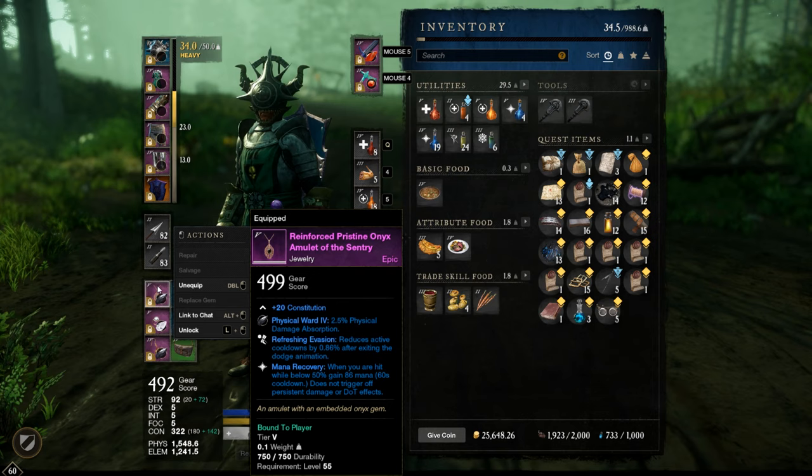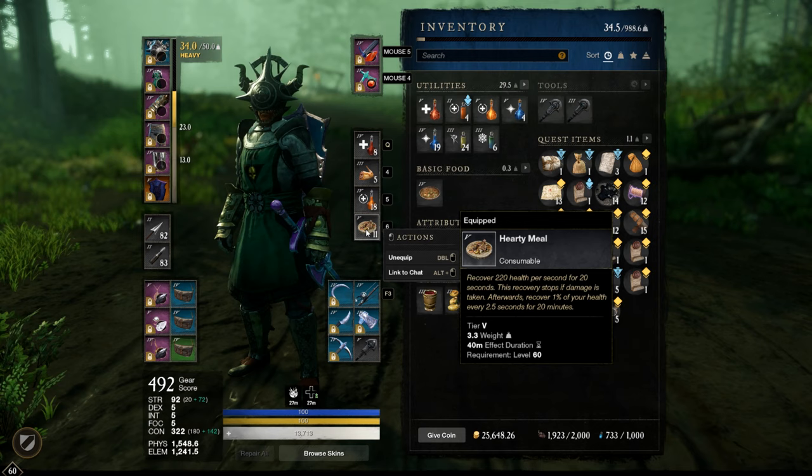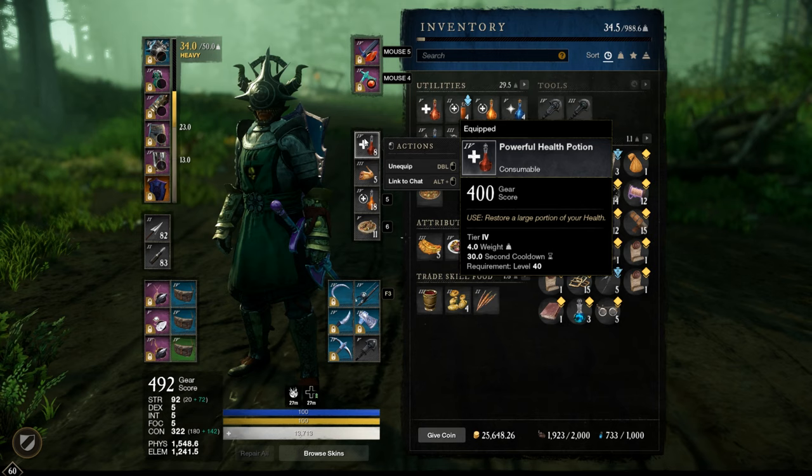As buff food, the Party Meal at level 61 — pretty nice for HP regen. It stacks with this one here which gives 20 constitution. The better one gives 30 constitution if I remember correctly, but this one is more than enough to be honest. As potions, most of the time the Powerful Health Potions.